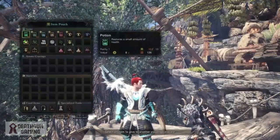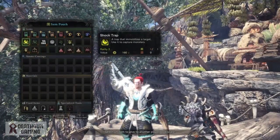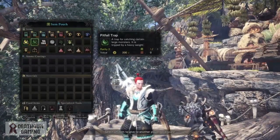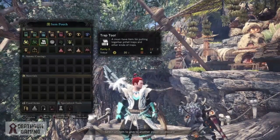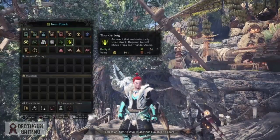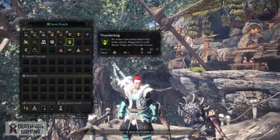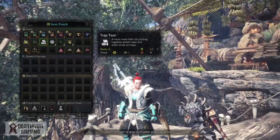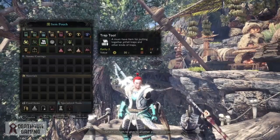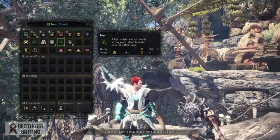Now let's take a look at our inventory. Apart from the average potions you should be carrying, you want to make sure you have 4 traps on board. You want your shock trap, your pitfall trap, 2 trap tools, and enough ingredients — whether it's spider web, ivy, or thunderbug — to make 2 more traps. This is very important since the set bonus works off capturing monsters. Last but not least you need tranquilizer bombs, which are the final step to capturing your monster and getting as much loot as possible.